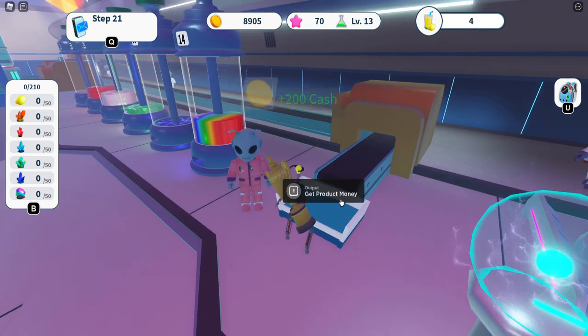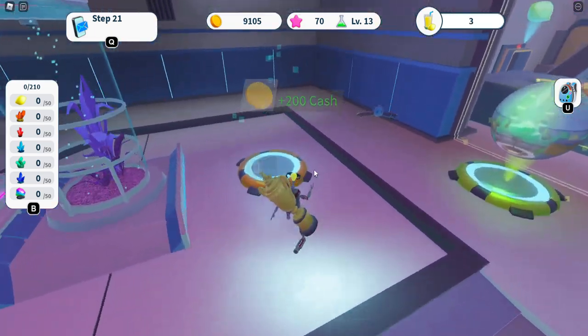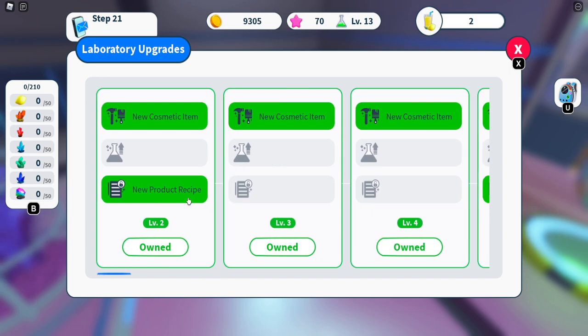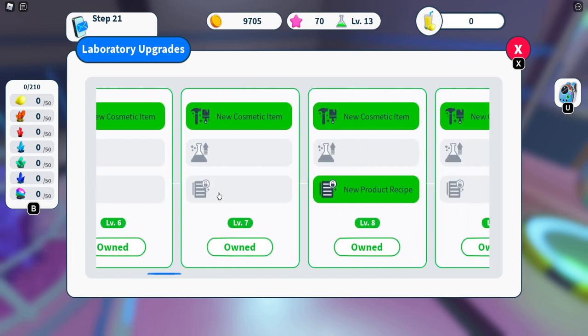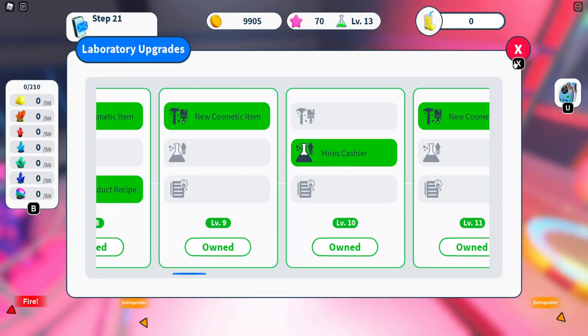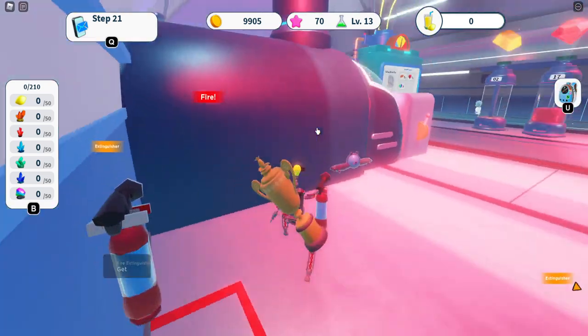We have a cashier that auto-sells. Lab upgrades cost money, increase in cost over time, and give you new recipes — better recipes give you more money. The best recipe in my opinion is the level eight one. At level ten you get the cashier which auto-sells, but you don't need to go that far — level eight is a pretty good target.